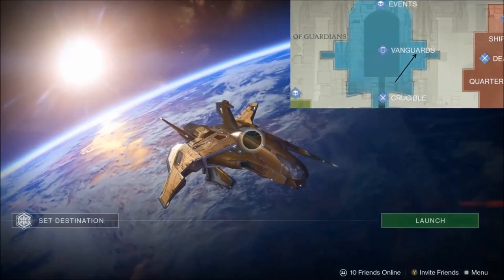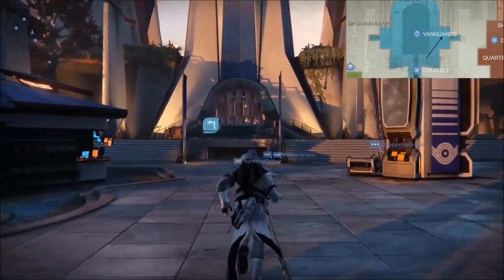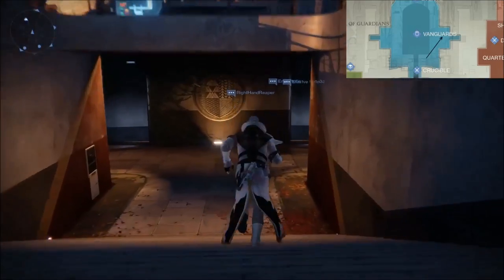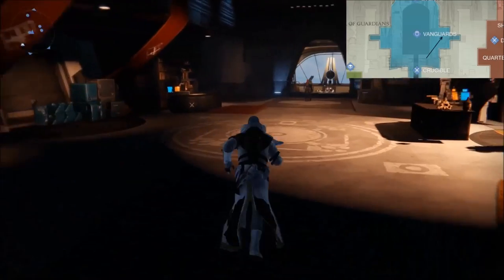Xur, Agent of the Nine has made his weekly stop in the tower with a fresh stock of exotic weapons and armor. His goods are consistent across all platforms. Xur is located near the Vanguard vendors this week. Go straight ahead from where you spawn and veer off to the right before reaching the Vanguard.